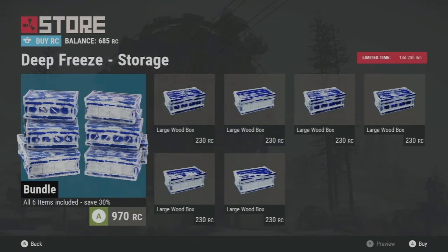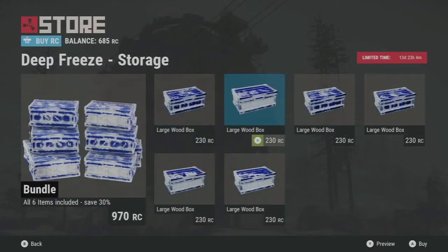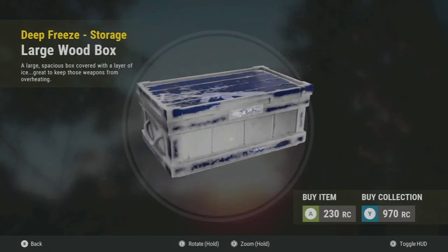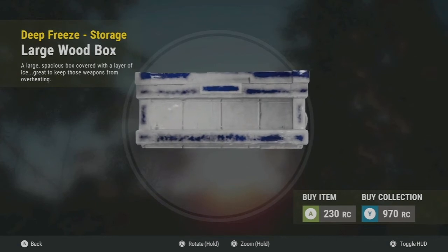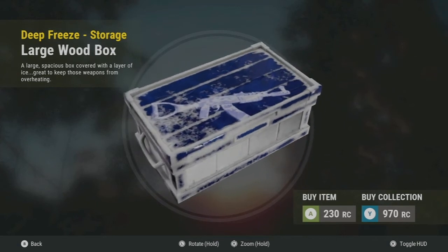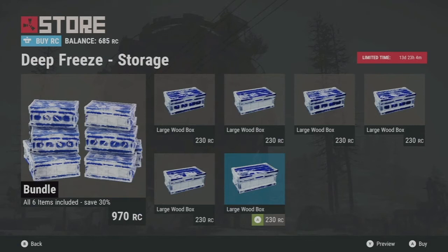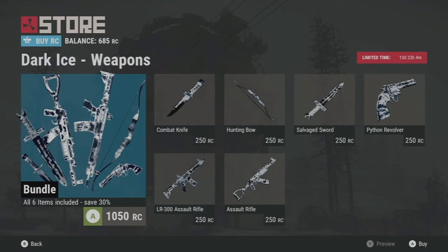Next up we have storage boxes — finally they're labeled. I'm kind of excited about this; it's something PC Rust has that we haven't gotten yet. They're labeled with different stuff, but the only thing that sucks is you can't really see the labeling from the side, only from the top or sometimes the front. These are pretty cool, and I'm excited since it's like a preview of new stuff that might be coming soon. Hopefully we'll get more boxes like that, including small boxes — we don't have enough small box skins.